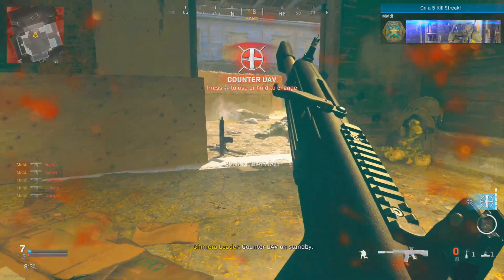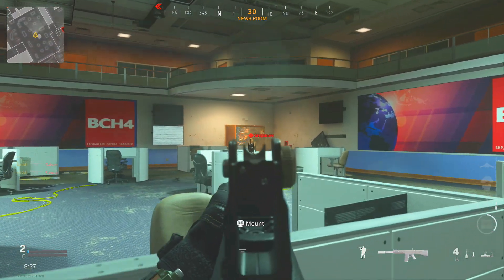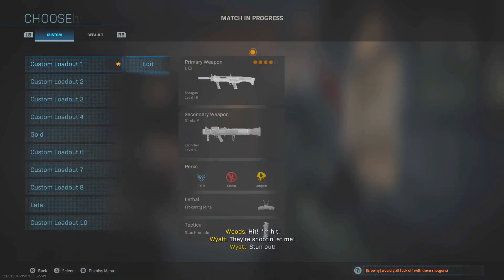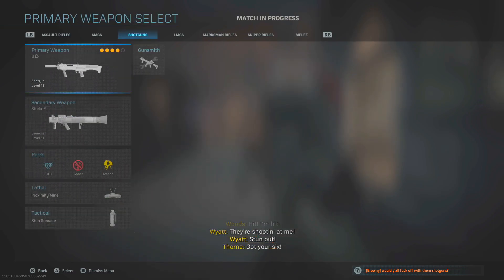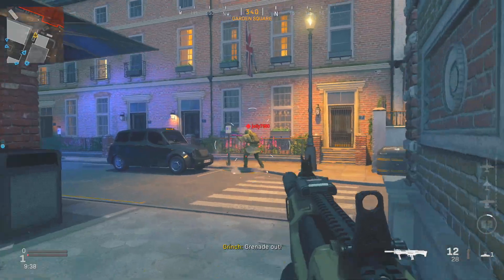Jumping straight into it — to actually unlock this gun is very, very easy, not going to be a hard challenge at all. You need to get three hipfire kills using a shotgun in seven different matches. The really nice thing you can do is get three hipfire kills, then open your menu, scroll down, and check if it's counted. Then quit out, go into another game, and keep doing it like that. You don't have to stay to the end — just jump in, get the kills, jump out, and repeat until you've done seven games.